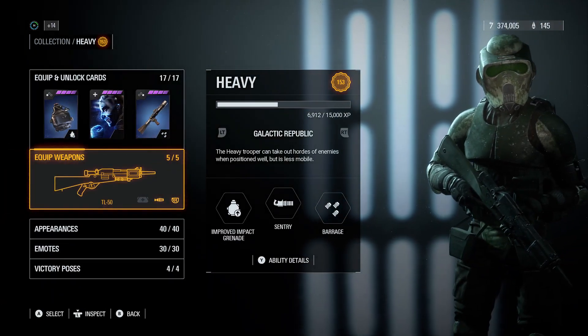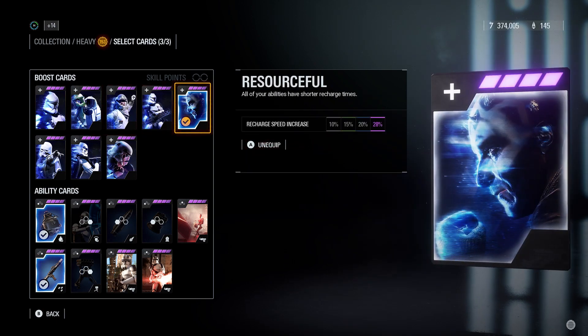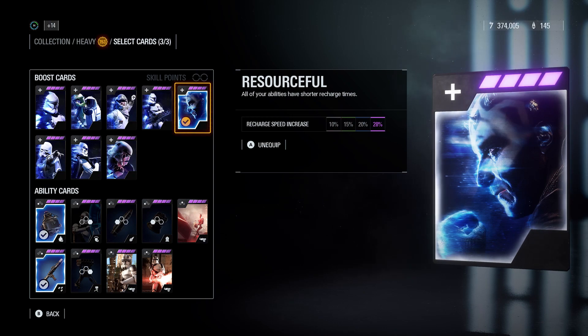That's going to be your primary weapon. Now for your cards — first up for your boost cards you're going to need Resourceful. You want to get your main abilities back as fast as possible, because the whole point of this build is to throw as many explosives as possible. Your job is: if there's a congested command post, throw all your ordnance in there and it'll clear everyone out.